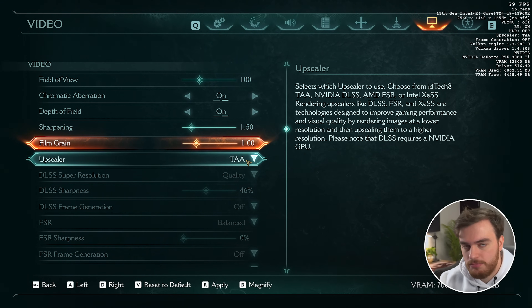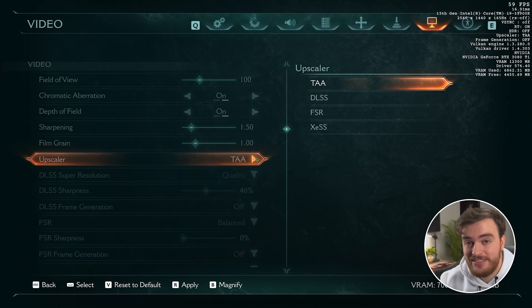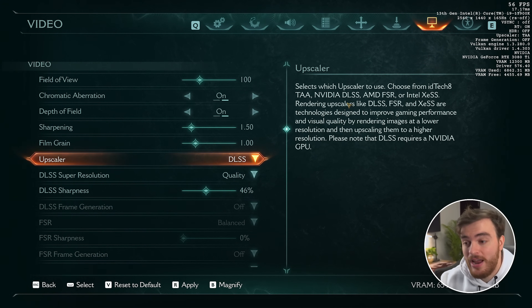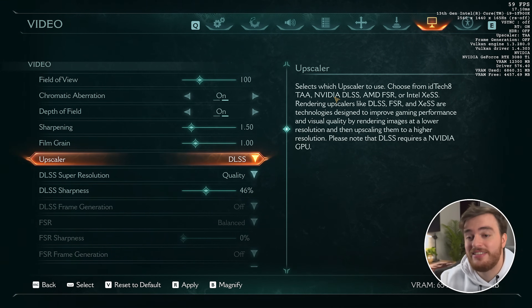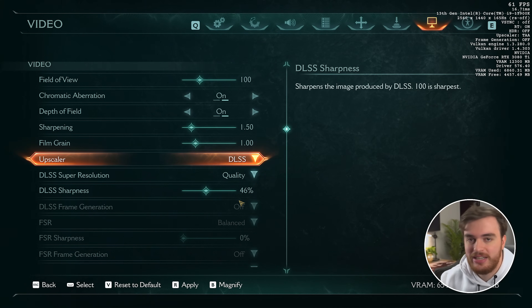For the upscaler, by default it surprisingly chose TAA even though I have an RTX 3080 Ti. Maybe only a 40 series with frame generation would have chosen DLSS for me. Anyway, when you get to the upscaler section, don't use TAA — it's just a blurry mess. Use DLSS or FSR depending on what graphics card you have. If you're rocking an NVIDIA 40 series or above, definitely choose DLSS. This is DLSS 4, and there's supposed to be multi-frame gen support. A lot of people have said that frame generation is working really well.